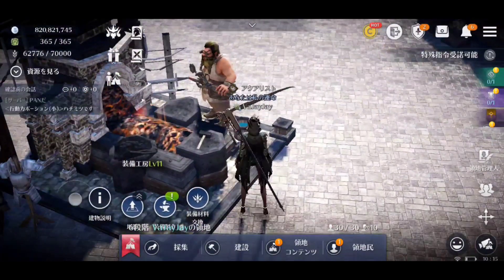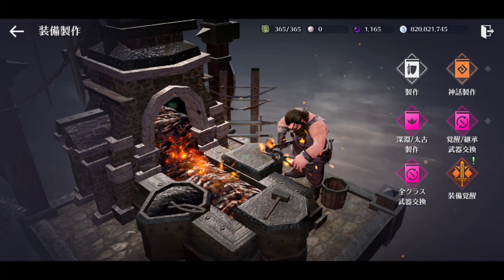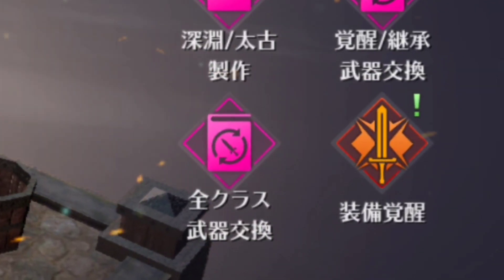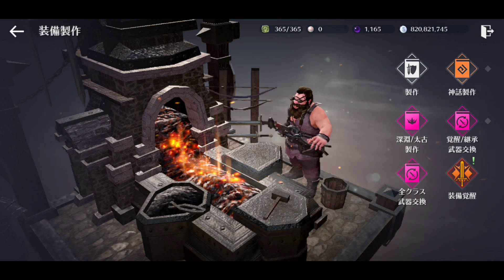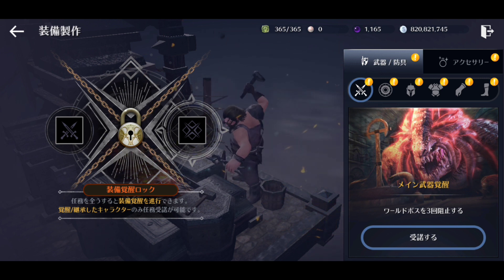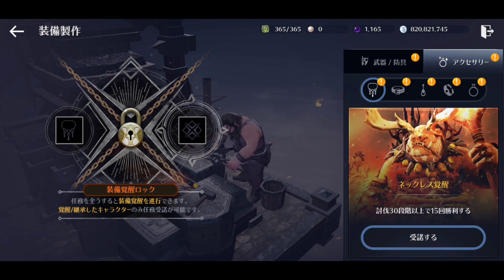To find Gear Awakening, it is at the Blacksmith — it's the same button you would click to craft any options. It's the bottom right option there. When we get it globally it might look a little different because we won't have some of the other options. If you click on that, you're going to see two different tabs at the top: the first one is for weapon, offhand, and all your armor, and the second tab is for all of your accessories. You can awaken all of this gear.